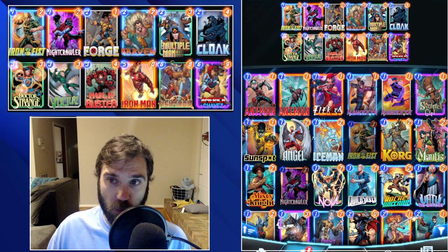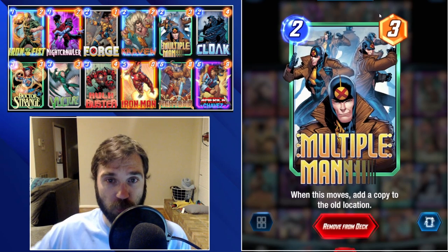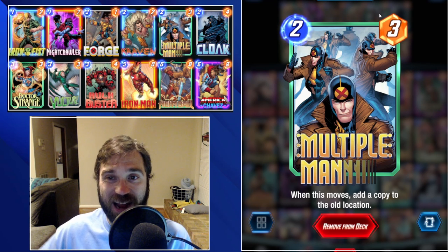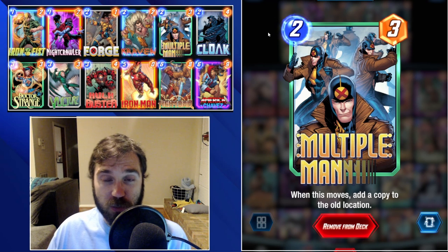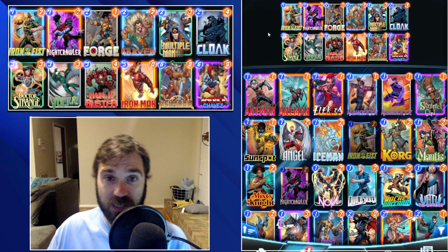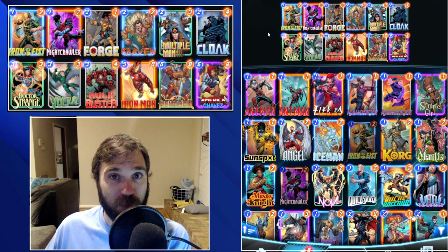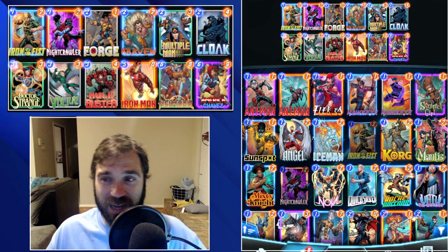We also have Forge and Hulkbuster to buff up our cards. These are great when combined with Multiple Man — if we can buff up Multiple Man before he moves, he will be shifted around the board at a higher power than his base three. If we combine him with Hulkbuster, he becomes a seven-power Multiple Man that duplicates across the board, pushing a decent amount of power rather than just a lackluster three-power body.